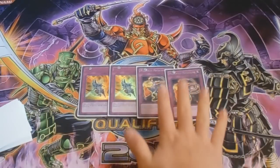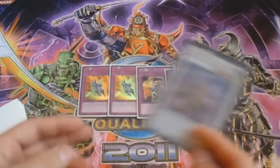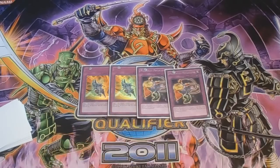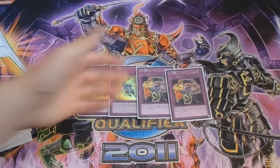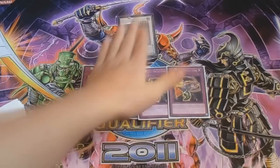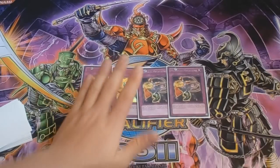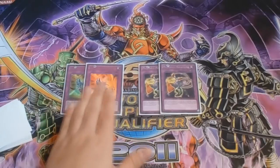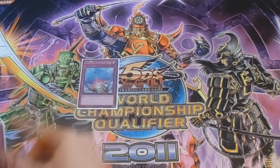Next I play double Double-Edged Sword Technique and double Musakani Magatama. Magatama is your Solemn Judgment for this deck. The way I usually play it is: if I'm going second and afraid of getting Warning'd or Bottomless'd when summoning Shien, I'll set Magatama and a back row, summon a Six Samurai monster, and end my turn. Next turn I summon Shien, and if they Warning, I have Magatama set — they pay 2000 life points and my Shien survives. Double-Edged Sword Technique is great for OTKs and getting into synchros and XYZs faster.